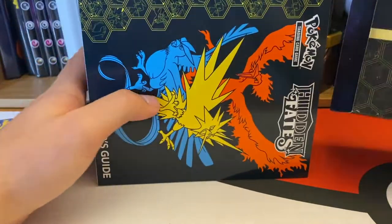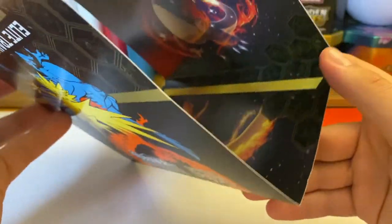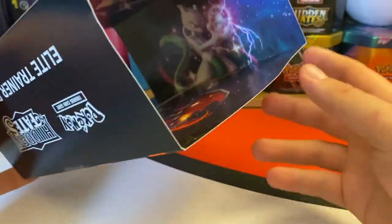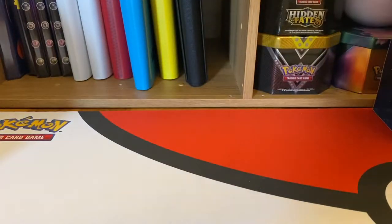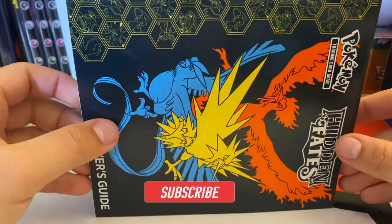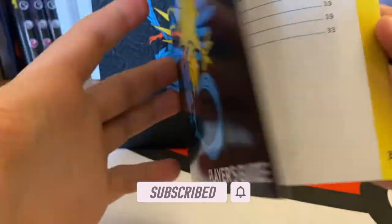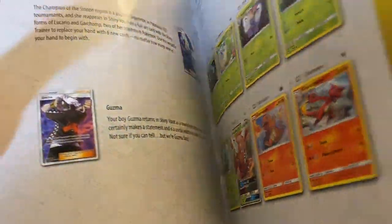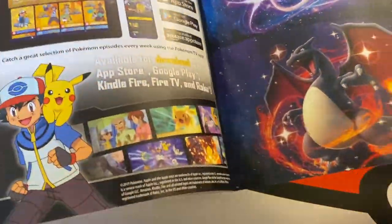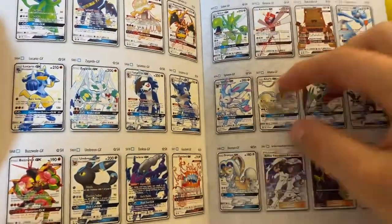Obviously with a Hidden Fates Elite Trainer Box you get the sleeve which is very nice. Inside there you get - oh wow - you've got a little Mew, the birds, the Shining Charizard, the Mewtwo. The Shining Charizard is going for like £400 wall price or something stupid like that. In these you obviously get the player's guide which I haven't seen before for Hidden Fates. Got the complete set list there, and obviously with Shining cards at the back.